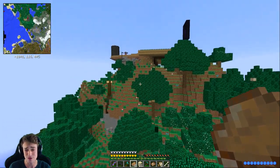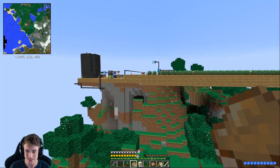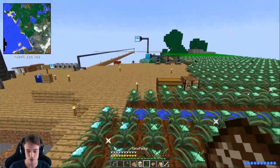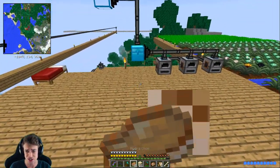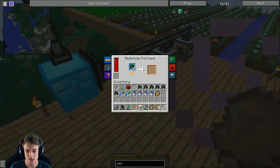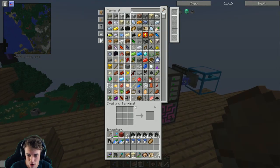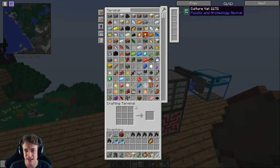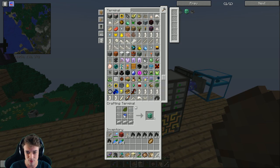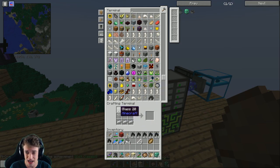We got the cactus green now. All we need to do is put it in our furnace system - that sounds fancy. Put it up there and now it's gonna get smelted into cactus green and go into our inventory. Let's put all the water buckets in there and make the vet stations. We got four already - I like that a lot!